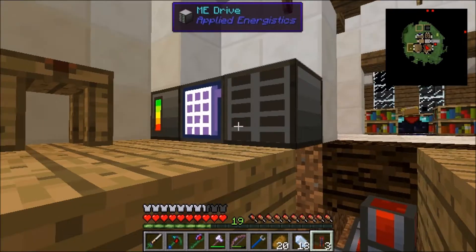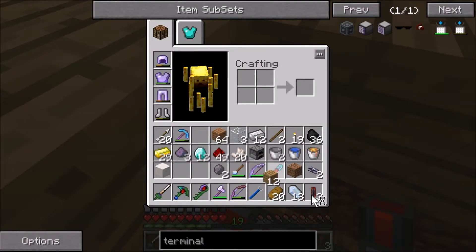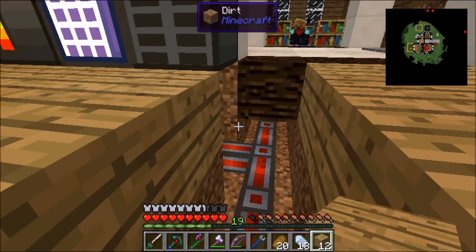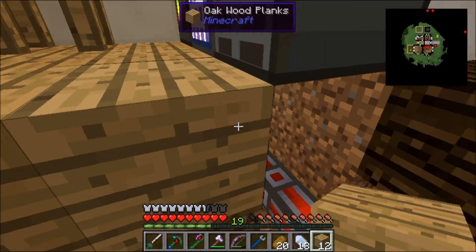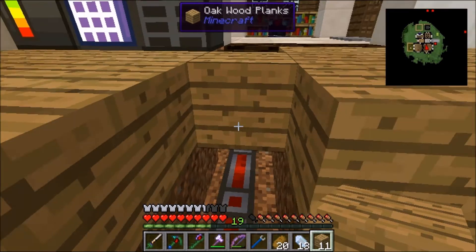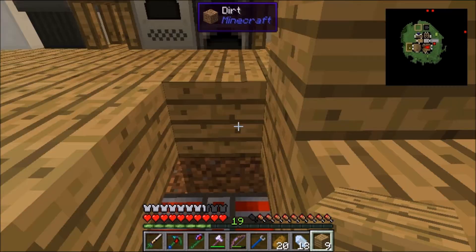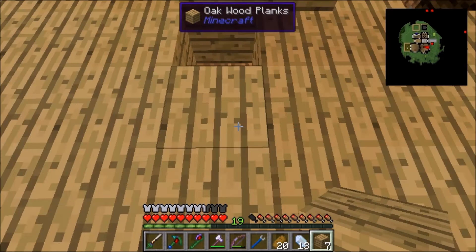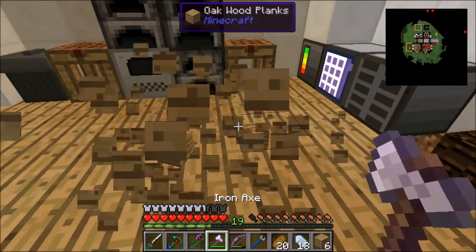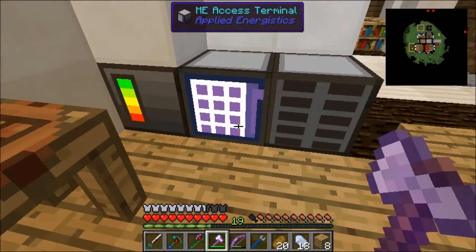Let me patch this up real quick. Grab some oak wood planks. I'm gonna maybe leave that part open because I might want to hook up — I think the drive needs a redstone flux signal or redstone signal. I've never worked with ME stuff before but I know it basically stores all your items in one thingy.